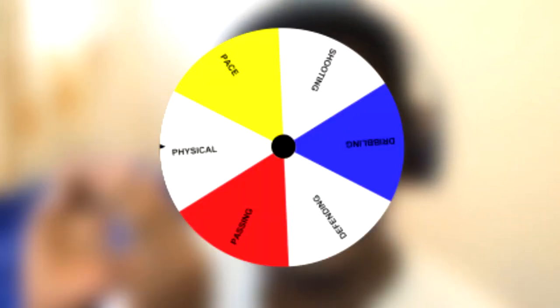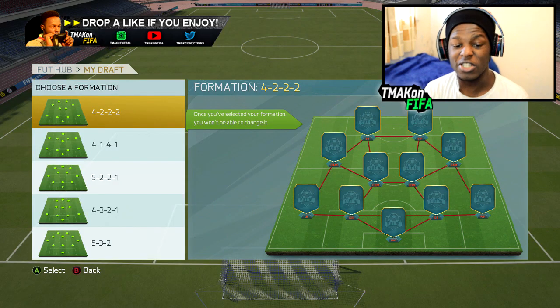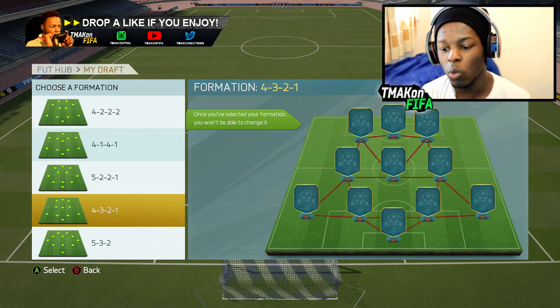Today I'm going to be bringing you a FUT Draft Spin the Wheel. I did this before using player numbers, but this time I'm doing it using stats. On the wheel there will be all the stats you can possibly get on a card — for example shooting, passing, dribbling, etc. Whatever stat the wheel lands on is the stat I use to choose which player has the highest one.